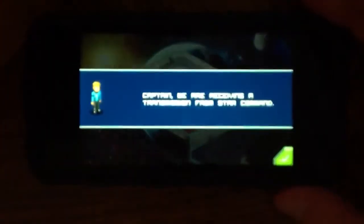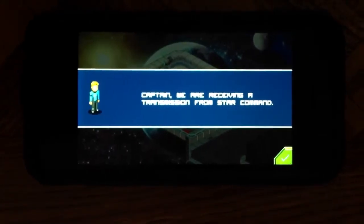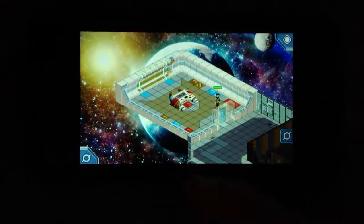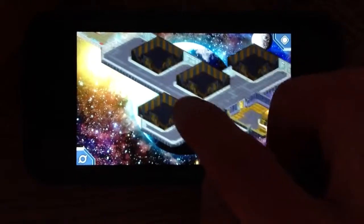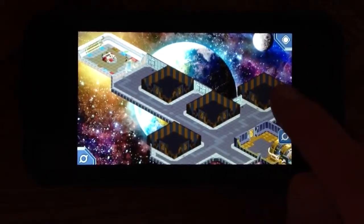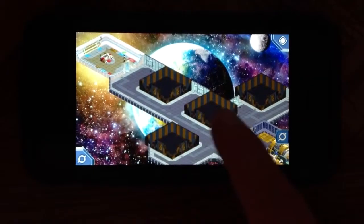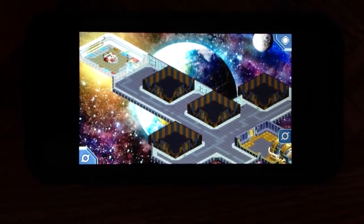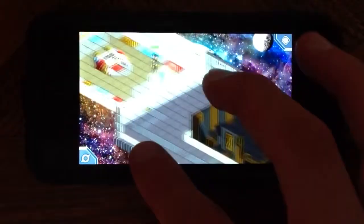As you can see here, when I first heard Star Command I thought it was going to be something like Toy Story related, but it's definitely not — it's kind of its own thing. So look at that, you got your own ship and you can create different rooms. These two outside rooms would be like your firing rooms to shoot the lasers or torpedoes or whatever. These inner rooms would be more for shield generators and things of that nature. This would be your bridge up here at the top, and this would be the captain here.